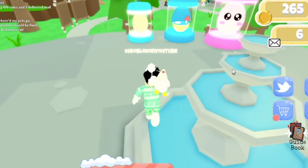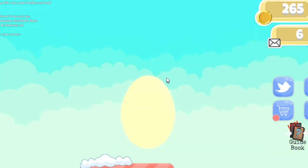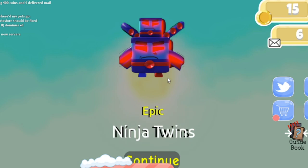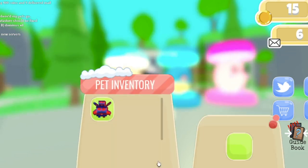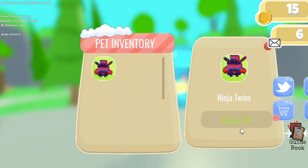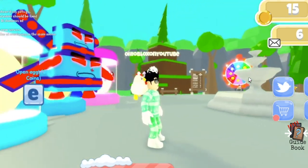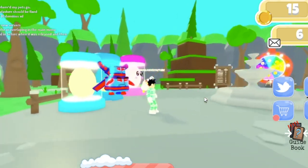Let's just open a 250 egg and then end off the video. Open this egg and let's see what we get. We get ninja twins — that actually looks really cool. We got an epic! Let's equip it. That's like my best pet so far. A ninja twin — this looks so cool. Oh my gosh, wow. They did a good job.